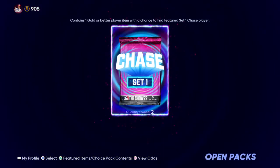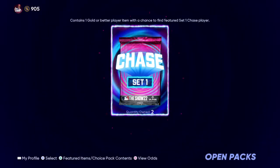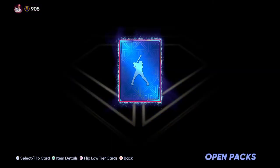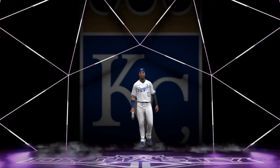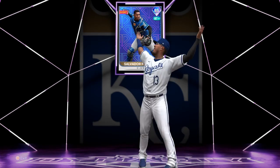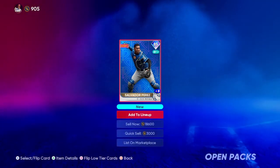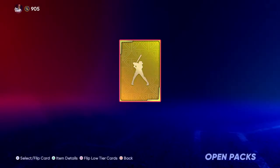Alright, here are the two chase packs. Odds: 1 in 15 of a 90-plus player, 1 in 2 of an 85-plus diamond player, and gold is guaranteed. So we do get a diamond at least. Pinkish, purplish background — Kansas City. Salvador Perez. I'm glad to take that, perfectly fine with me. Goes for 18,000 stubs. I'm perfectly happy with that.